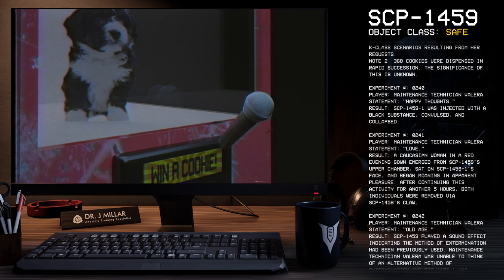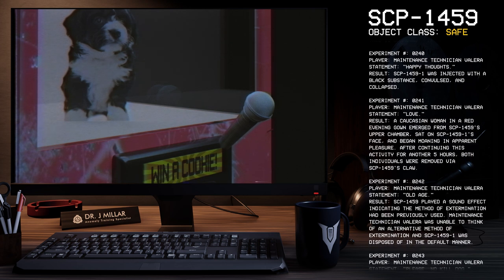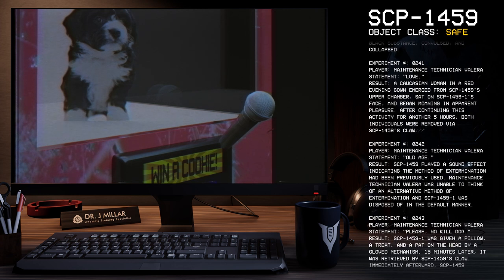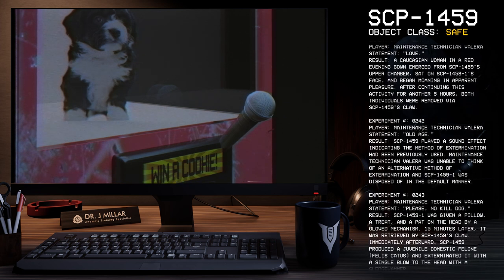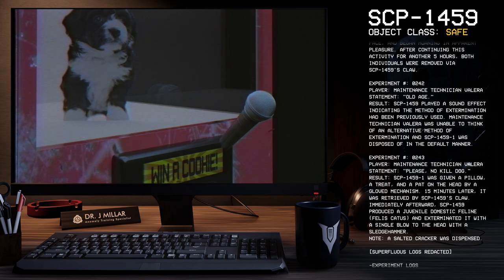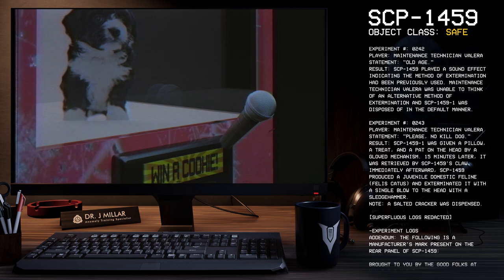Experiment 240. Player: Maintenance Technician Valera. Statement: Happy thoughts. Result: SCP-1459-1 was injected with a black substance, convulsed, and collapsed. Experiment 241. Player: Maintenance Technician Valera. Statement: Love. Result: A Caucasian woman in a red evening gown emerged from SCP-1459's upper chamber, sat on SCP-1459-1's face, and began moaning in apparent pleasure. After continuing this activity for another 5 hours, both individuals were removed from SCP-1459's claw. Experiment 242. Player: Maintenance Technician Valera. Statement: Old age. Result: SCP-1459 played a sound effect indicating that the method of extermination had been previously used.